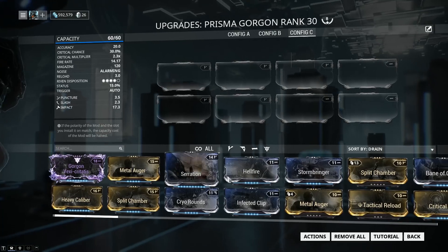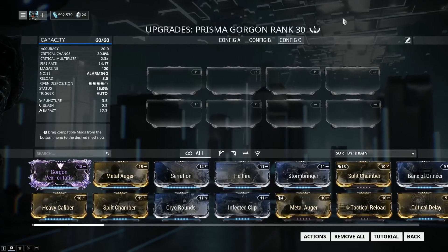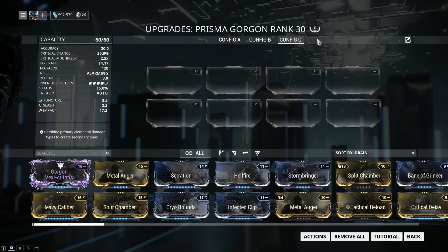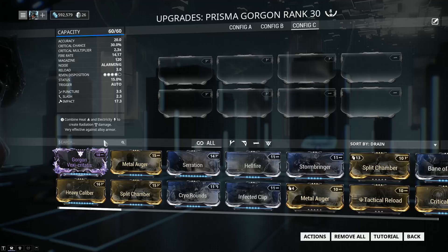We're working with 60 mod capacity, because you want to jump right in and install an Orokin Catalyst, which can be found from alerts, invasions, or if you're really lucky, from the daily sortie. You'll also notice the number 8 over the star — that means my weapon has been forma'd 8 times. However, for the build I'm recommending, you should be able to get away with 5, maximum 6 forma. So let's start adding some mods.